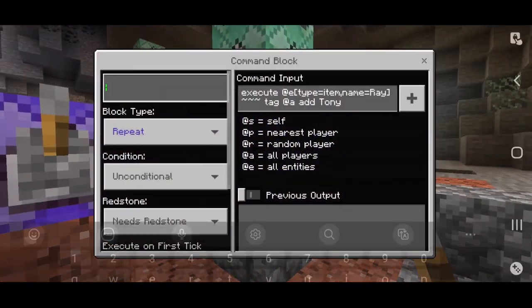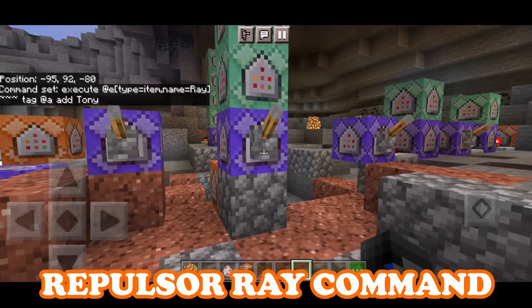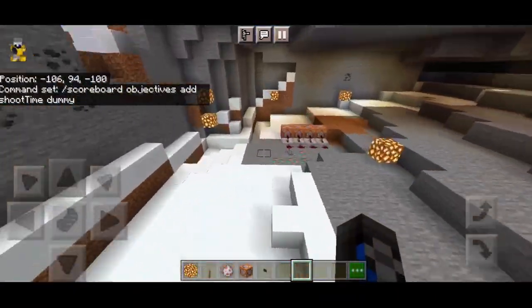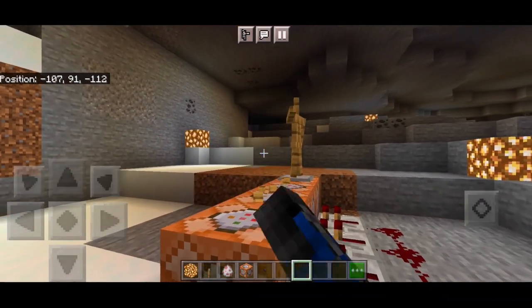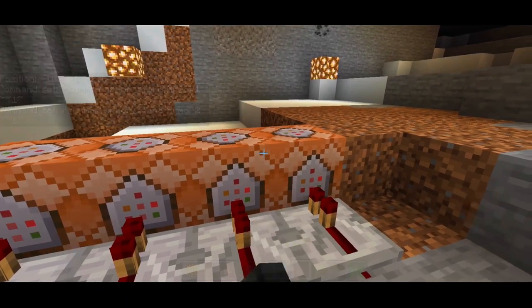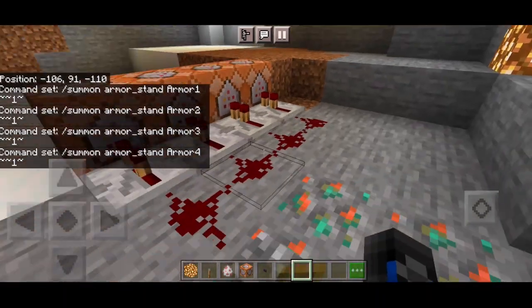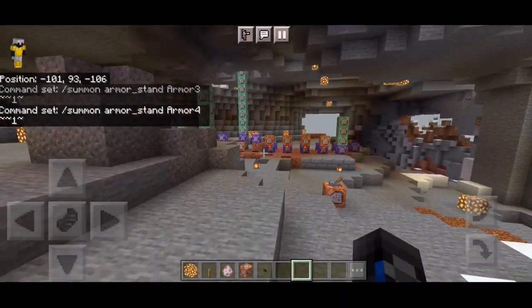Rename this command to 'repulsor ray'. We need the scoreboard command to make the objectives — add shoot_time dummy — to limit the range of the repulsor ray, which removes lag and prevents crashes. The summon commands for the armor stands are basic: summon armor_stand armor1 2 tilde 1 tilde, armor2 2 tilde 1 tilde, armor3 2 tilde 1 tilde, and armor4 2 tilde 1 tilde. Pretty easy — just put a repeater, redstone, and a lever to flick once and everything will summon in.